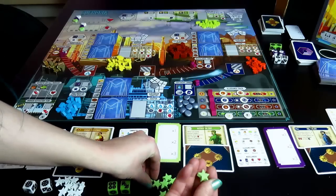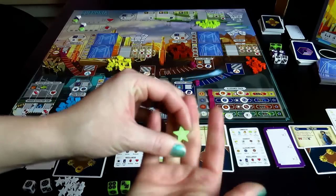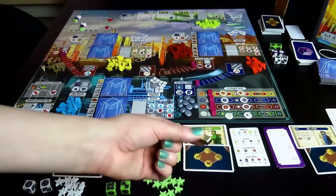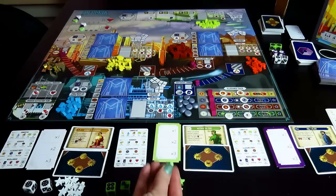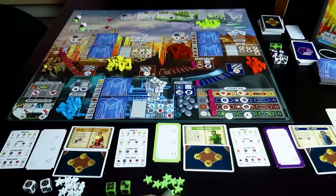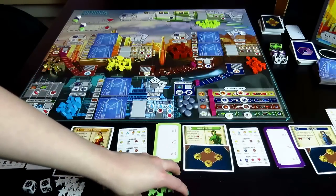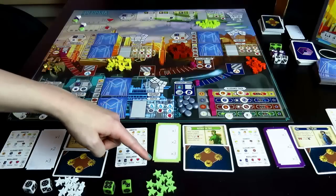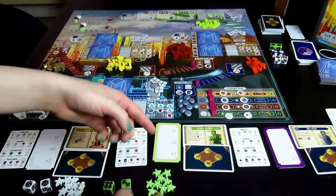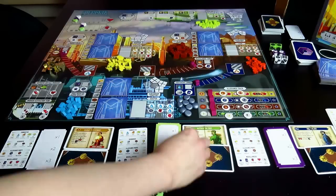You then get ten authority tokens, which are your victory points. This is the Kickstarter version, so the gold is very shiny — the authority tokens are actually wooden. The real version still looks very nice. The second that your tenth authority token is placed, you've won the game. It plays out a little like Alien Frontiers where the game is just over at one point, and there are very few tie breaks.